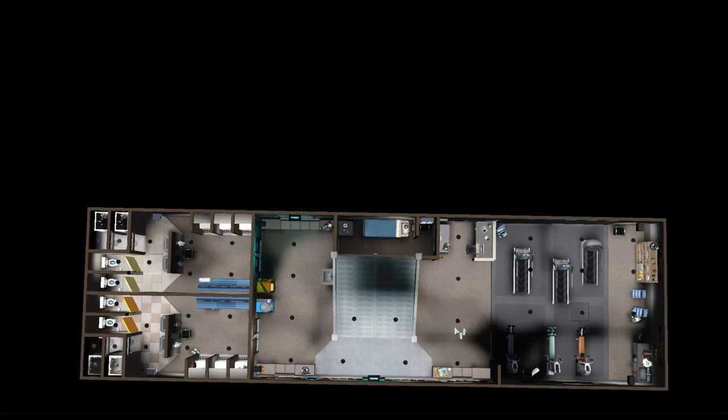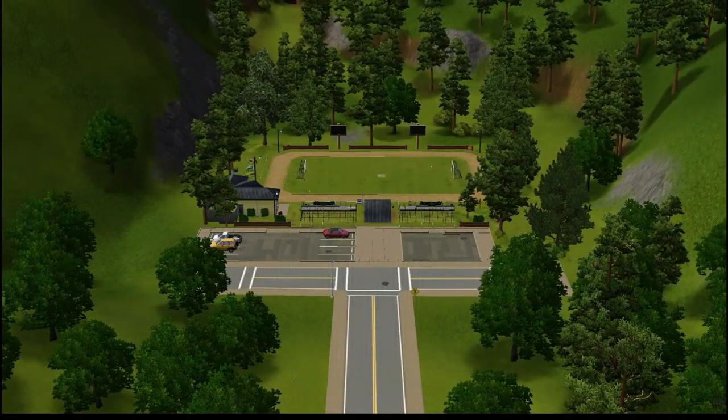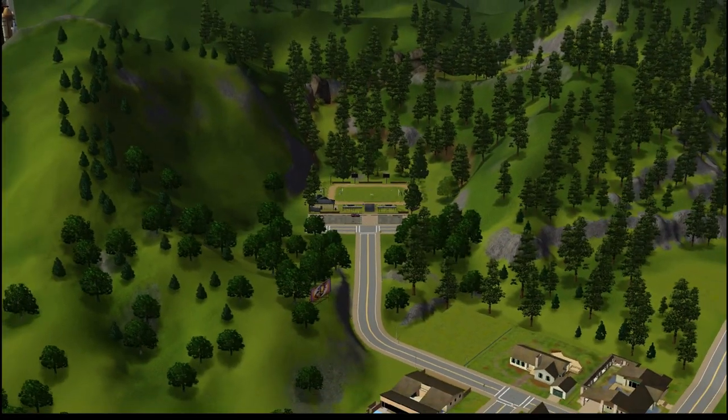The locker rooms are downstairs — two locker rooms, a hallway, and then machines for the sims to exercise, and the sick bay over there. The car park is in the front. Not much to see, but yeah, that was a quick episode.